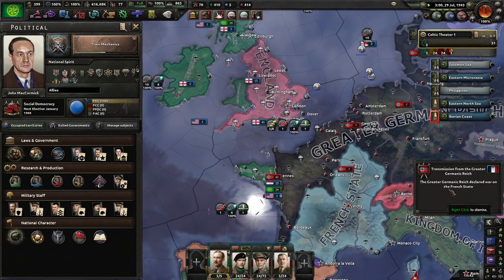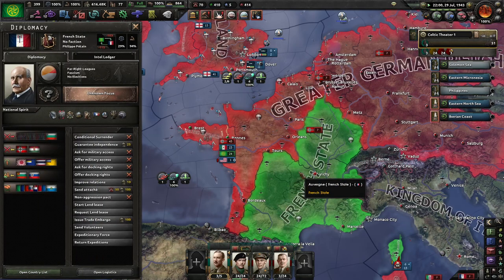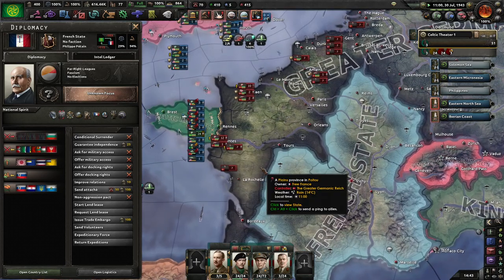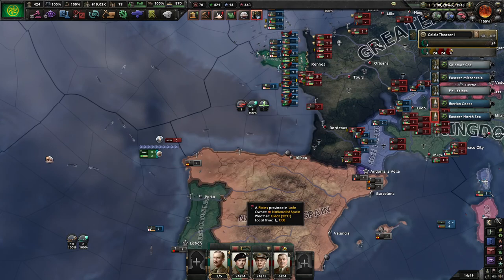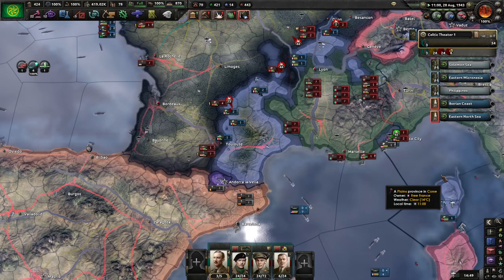Someone has just declared war on Vichy France - aren't they the same faction? Well, we're at war with either side, so let them fight. Vichy France has capitulated, which means we now have some isolated pockets of Free France on the continent, Nice in particular - though they're not sure they're going to manage.